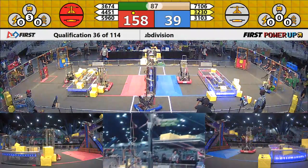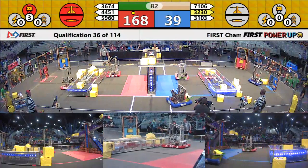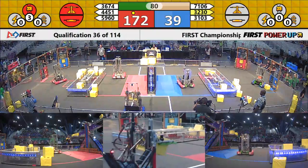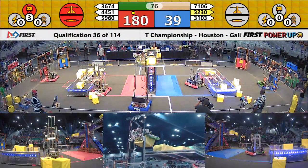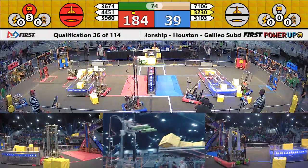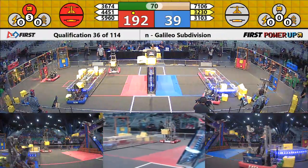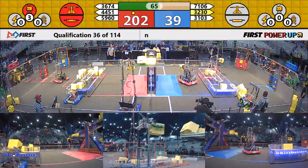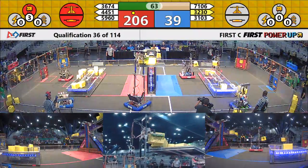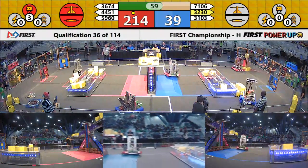Opposing alliance member 32-30 Prototype X scores up on the scale for the blue alliance. The red alliance currently holds control of the scale with five power cubes on it. 32-30 Prototype X going in with another power cube — it's up, it's on, it's good — bringing them to looks like three, maybe four on the scale. They're putting another one up, and it's good, but not enough to change the weight.